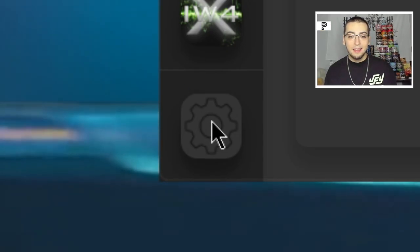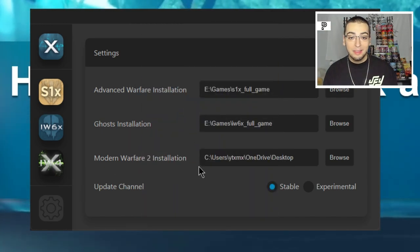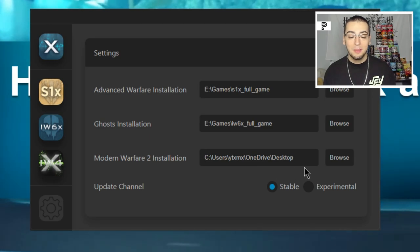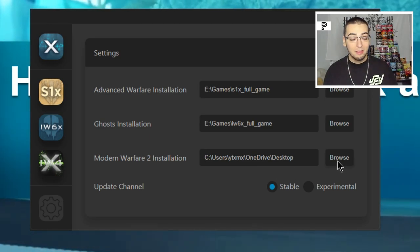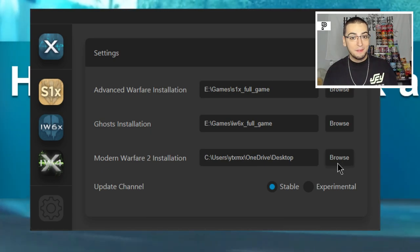Once you're in the settings, you're going to see an installation path for AW, Ghost, and Modern Warfare 2. I personally left my update channel on stable, because I like when my game is stable and not crashing. Experimental sounds risky — I don't want them experimenting on my game. If you're feeling risky, feel free, but I don't recommend it.